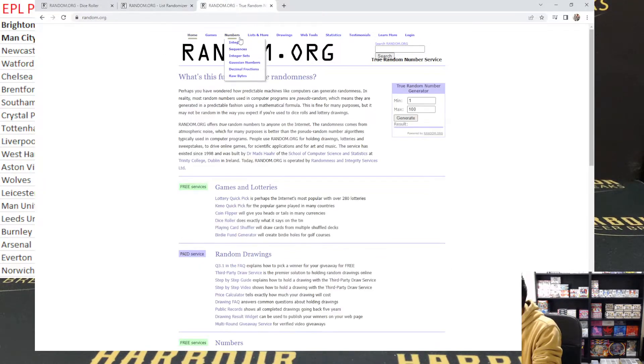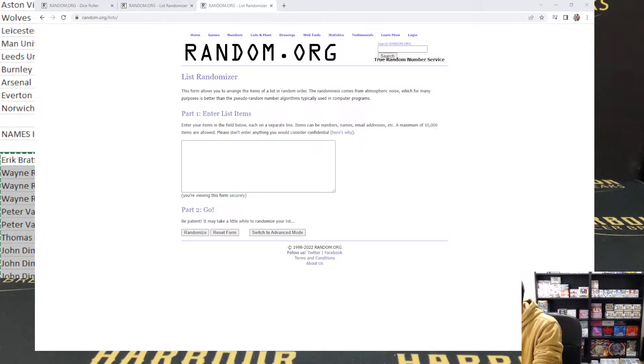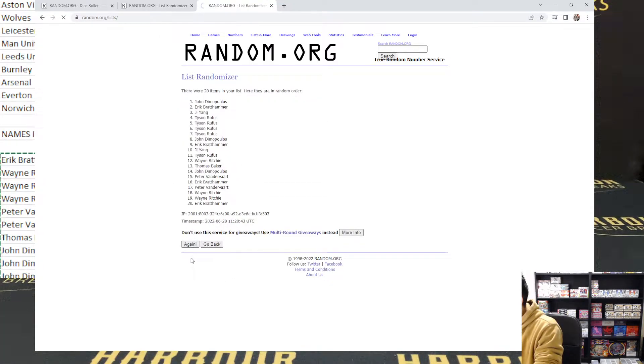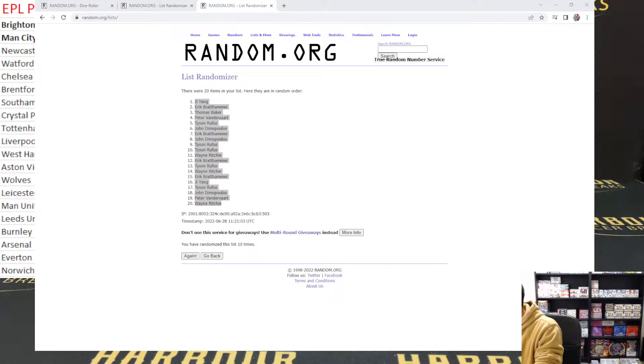Now we're going to do your names - again going ten times. Let's go back to the Excel so I can copy your names. A lot of randomizing in this one. So there's Eric in the one, all in purchase order. Last - Tyson, Eric, and Yang. We're going to go ten times again and then we'll match them up and see who got what. One through ten. Yang in the one, Wayne Ritchie in 20. Let's paste them over, drop down the randomizer, and we'll see who got what. Then we'll get breaking.